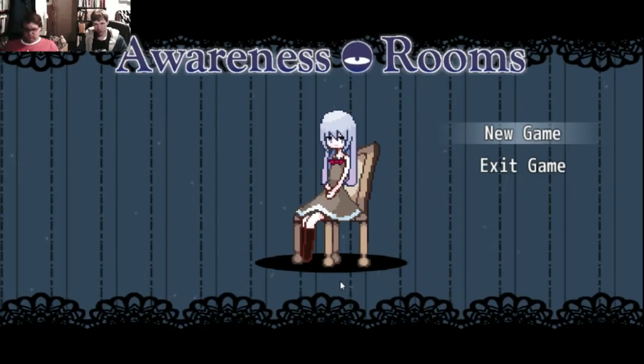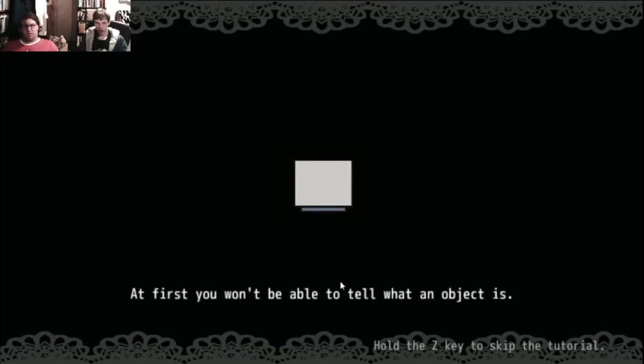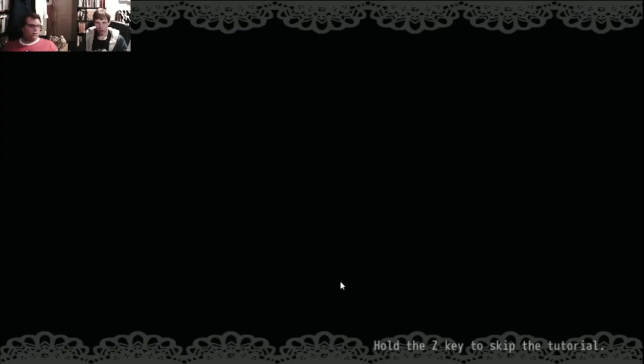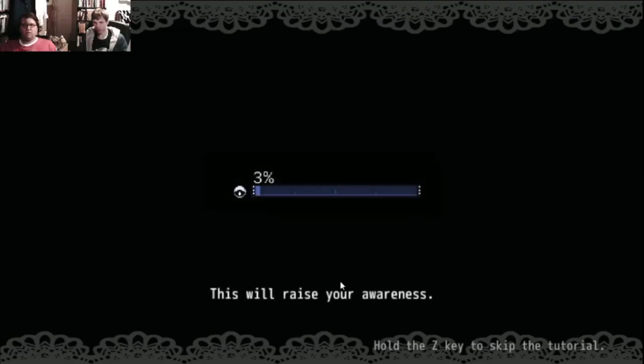Any other keys? You accidentally triggered the tutorial before. It's just sit and wait to get to the tutorial, I think. First, you want to be able to tell what an object is. By approaching it and pressing Z, you can check it. This will raise your awareness.